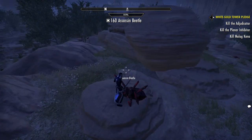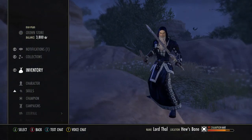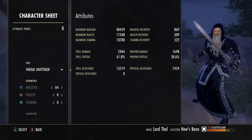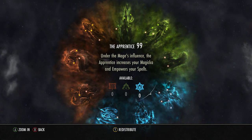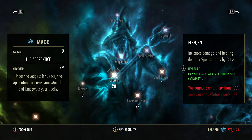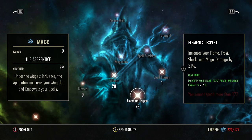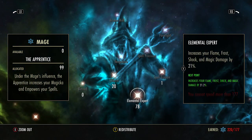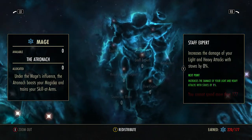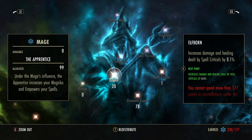Magicka Templar is lucky enough to have some good traits to make your crit a lot higher, so obviously getting your crit percent as high as possible is good, and then maxing out how much damage you do on crits. I do some fun things with Champion Points — I try to spread them out as much as possible. I get diminishing returns above about 78, so I do 78 in Thaumaturge and 78 in Elemental Expert, since literally everything a Templar does is considered a DoT by this game, even Jabs. Then Elfborn I get as high as I can, which is 8%.